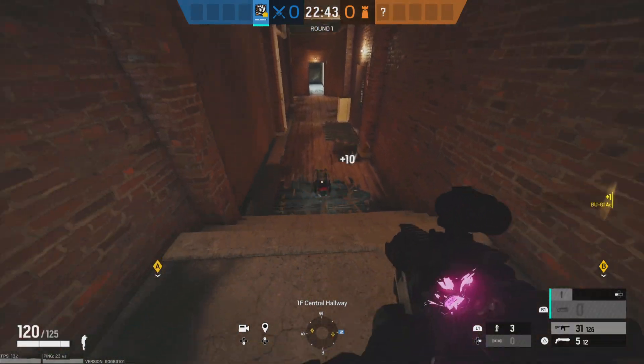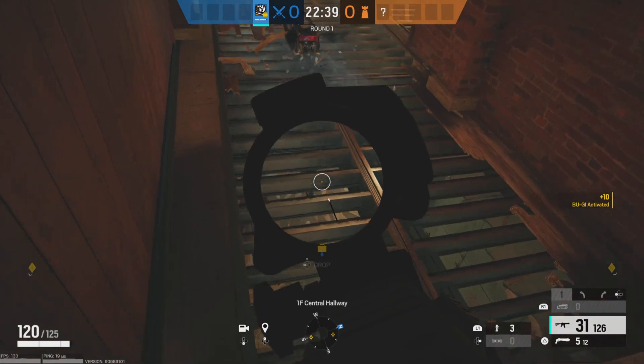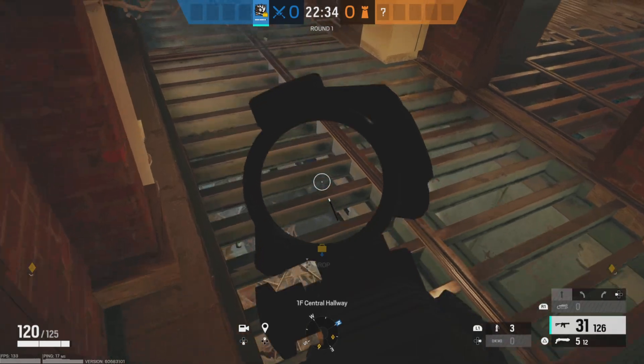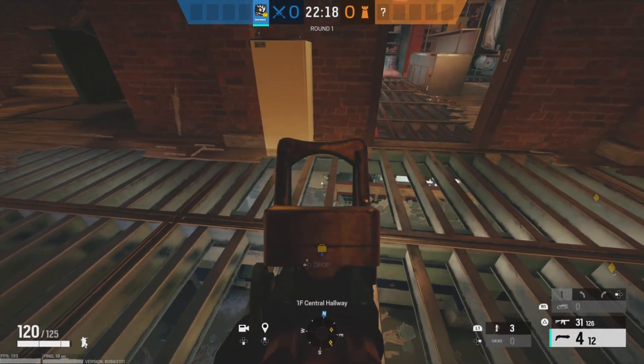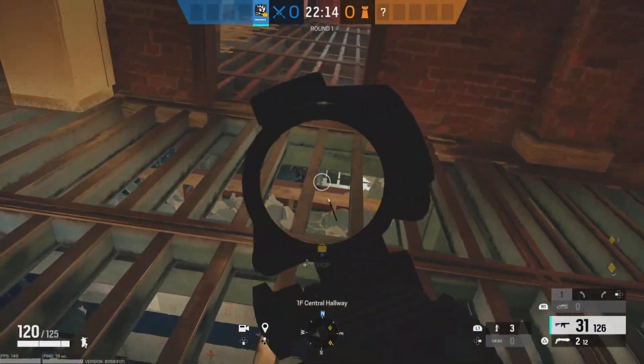The last ram location for this objective is just in hallway. It's a pretty simple ram, but it allows you to control the rotate in between B and A-Site. With your shotgun, you're even able to make some extra peeking area into B-Site from the hallway.